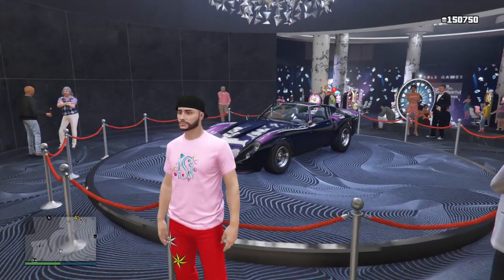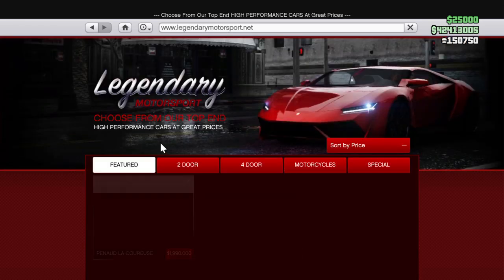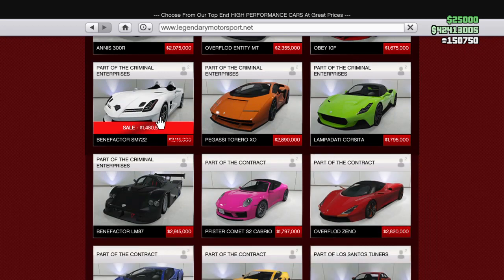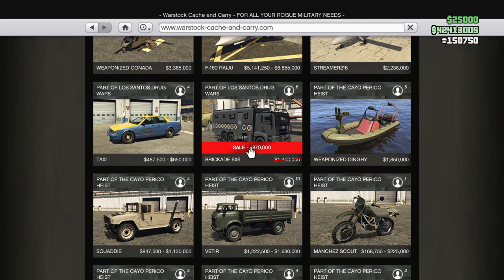Right behind me we've got the Stinger GT. We've got 30% off of the Benefactor SM722. In Wolfstar Concierge we've got the Brigade 6x6.